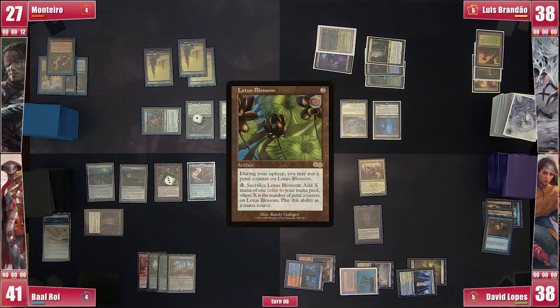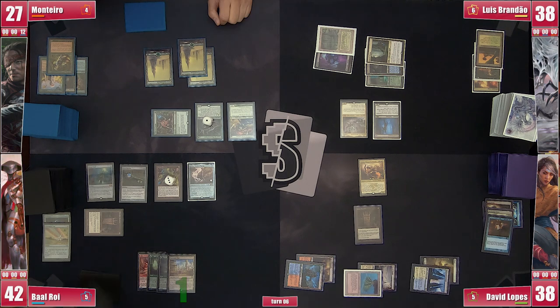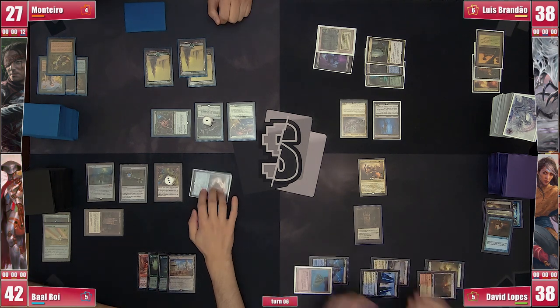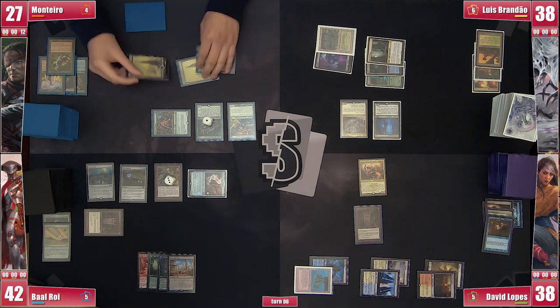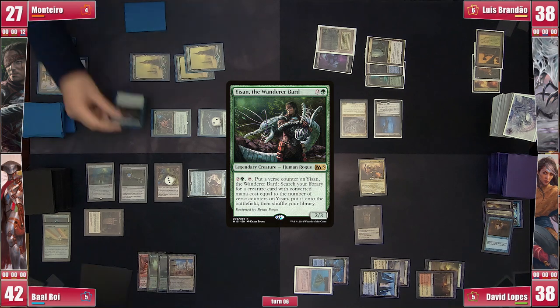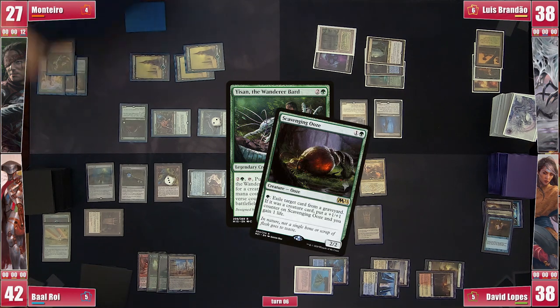Baal puts a counter on Lotus Blossom, gains one from the Faire, and attacks Monteiro with Golos again, getting some dangerous commander damage in while looking to clear the board of the Ouphe. In response, Monteiro activates Isan to get a Scavenging Ouphe, but otherwise takes the damage.